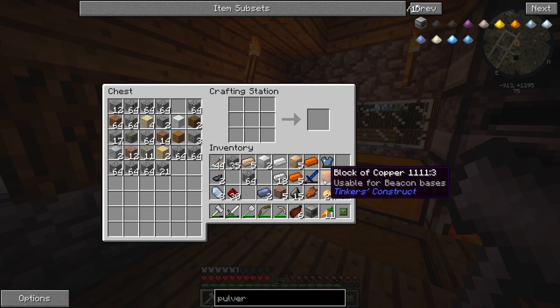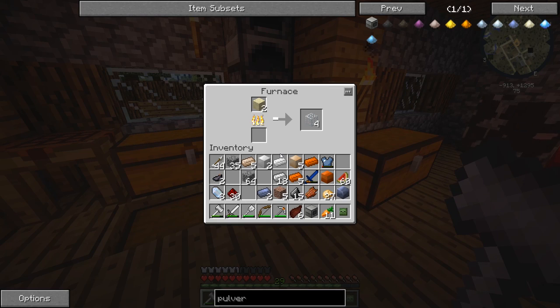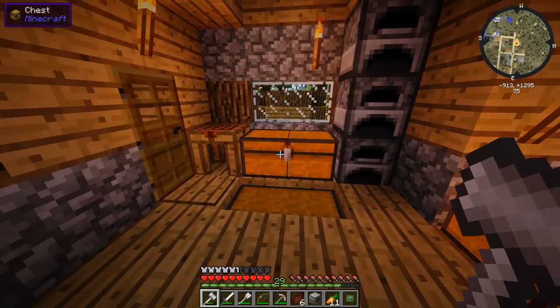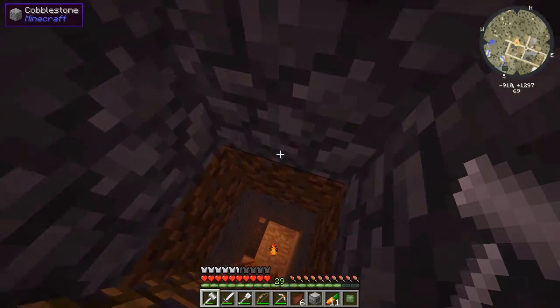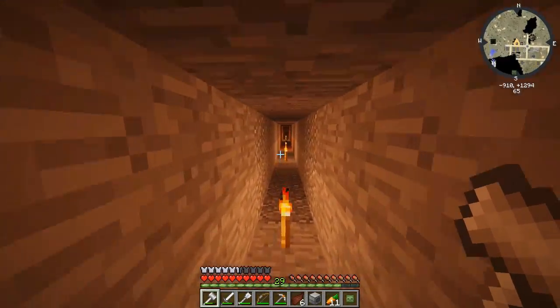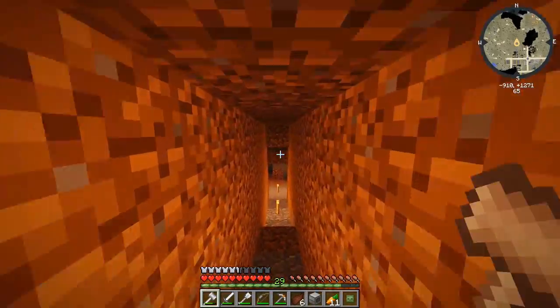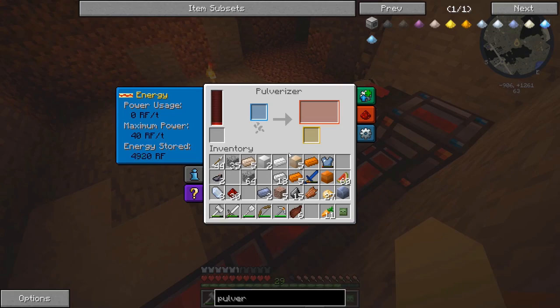Now we can make ourselves pulverized coal, pulverized iron, copper, gold, anything like that. One ore of iron is going to give us two pulverized iron dusts, so we can pretty much double our ores using this method instead of the smeltery — that'll save a little bit of time, though it still uses energy. We can throw lava inside the heat generator and that's basically going to generate more redstone flux for us. So there we go, that's nice and connected up.